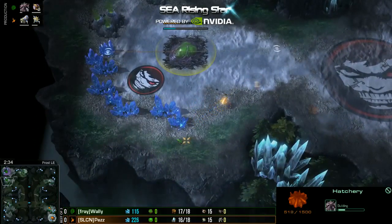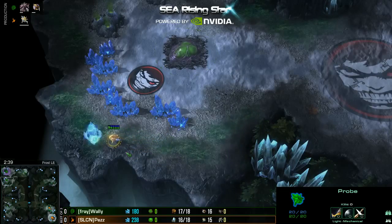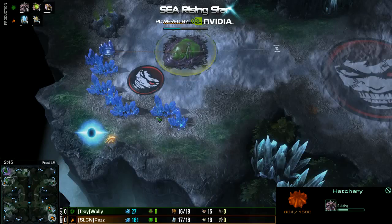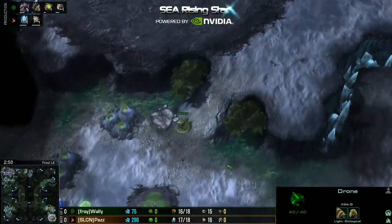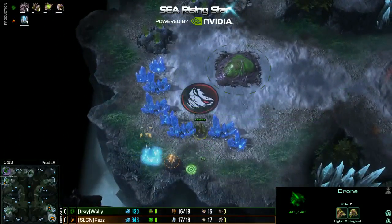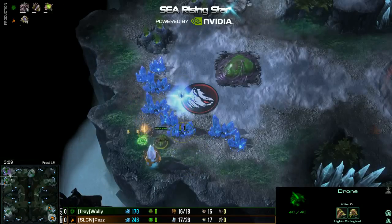And it looks like he will. Hatch first is actually beaten by a Forge first — you can actually fully Cannon that easily. That's how it was. I remember Light back in Heart of the Swarm. Nothing has changed for a Cannon Rush. Wally spots it — yeah, you will see it. Nothing has changed for a Cannon Rush, so if Pez executes correctly, he definitely should.